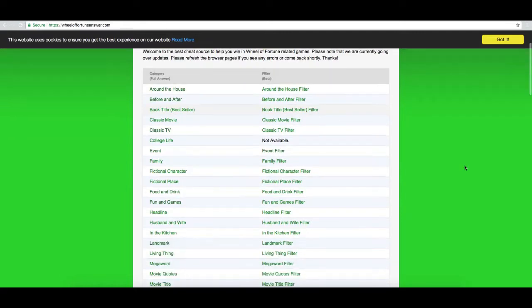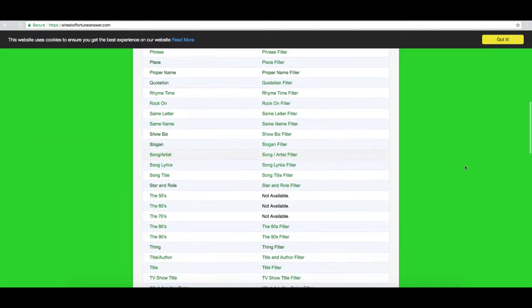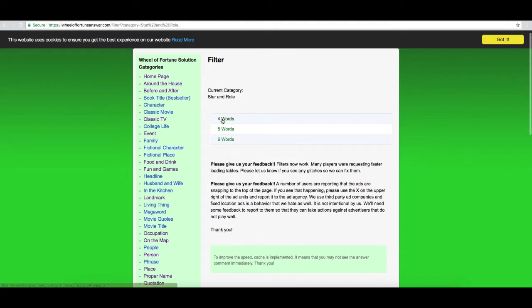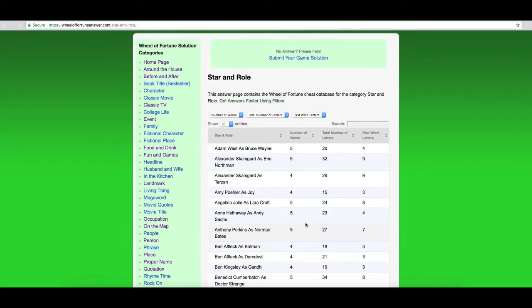Then you can go to our handy dandy wheeloffortuneanswer.com and look up the index right there. It doesn't have every single solution but what's there should be good for most of the solutions. People are adding stuff to this all the time and you can help out if you really want to.